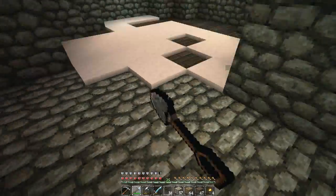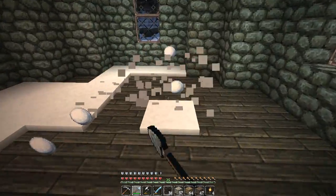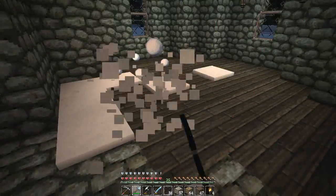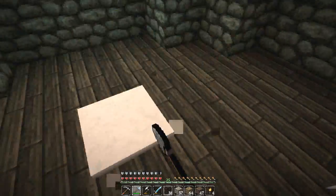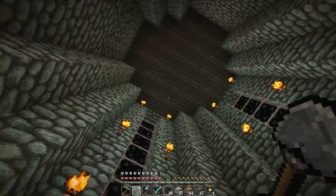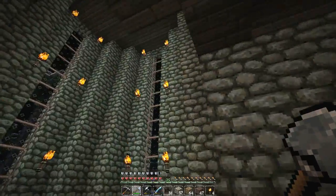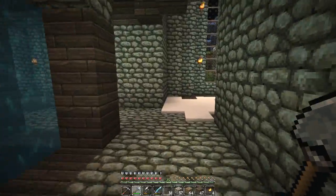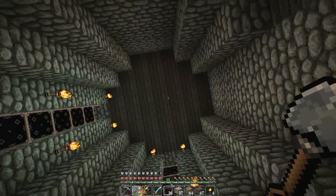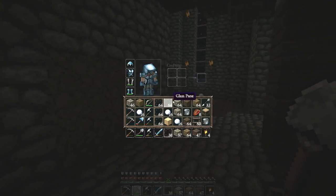All right guys we are back and we have finished building the sweet ass windows in the spires of the outpost. As you can see they are looking freaking awesome. I just got to get rid of the snow that's built up inside the outpost while the sky has been open to the elements. The windows are looking awesome guys, check it out. The outpost is looking so sweet now. The next task for the outpost is going to be to build the rooms on top of the spires, but you know that is a task for another day.